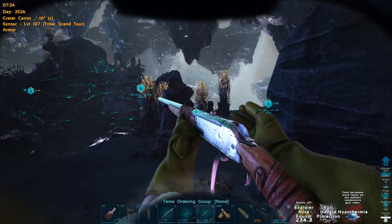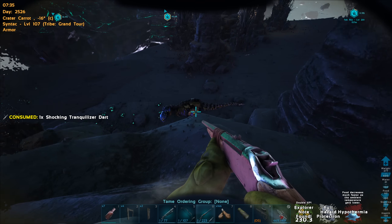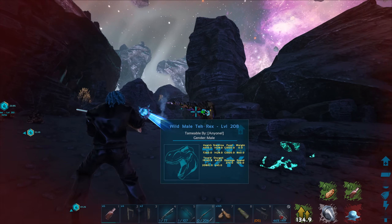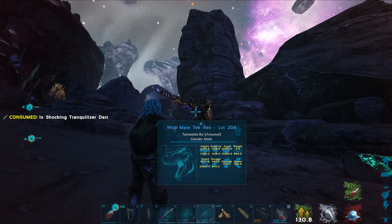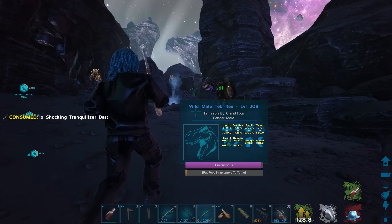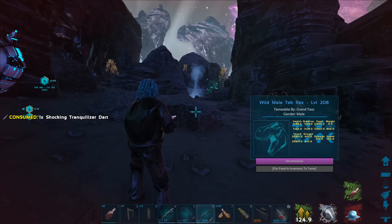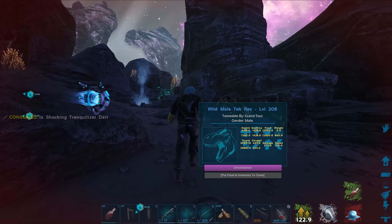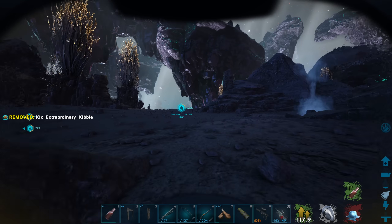That one hit, sweet. Need to watch out for creatures potentially shooting at me, but we're okay for the moment. This thing should go down any second now. Boom — almost. There we go, nice. Another Rex down — that's four Rexes so far. And we have another one on the other side, the other 208. So we need to get that one down as well.